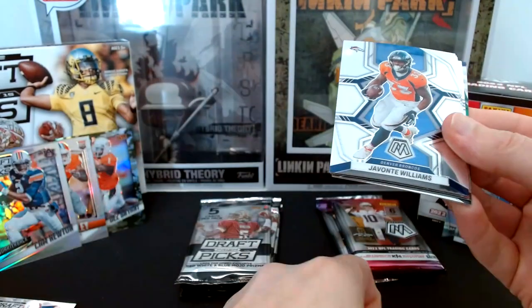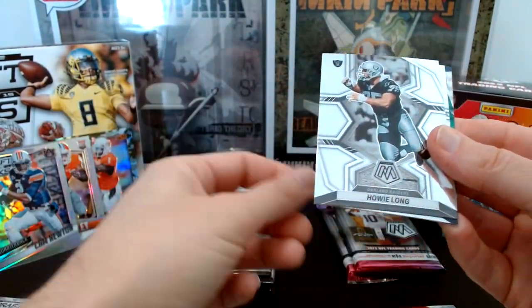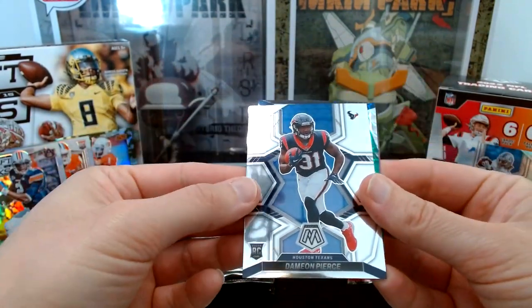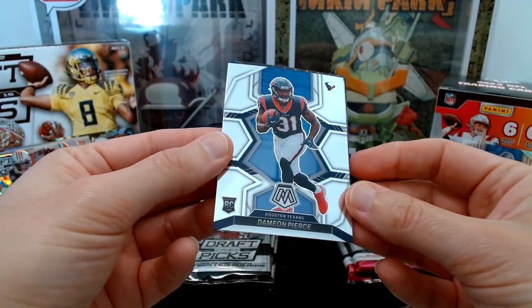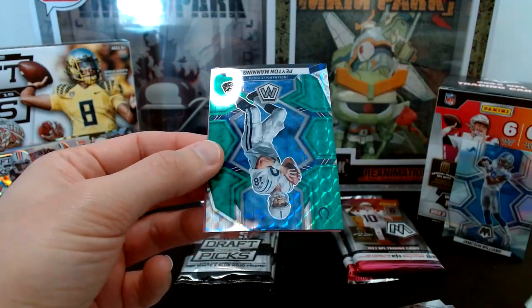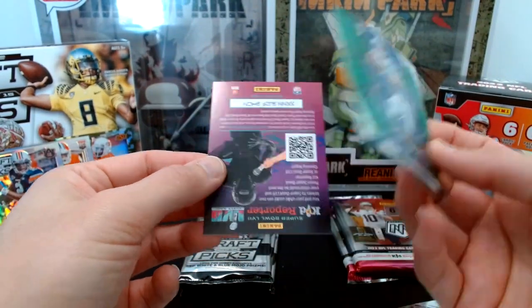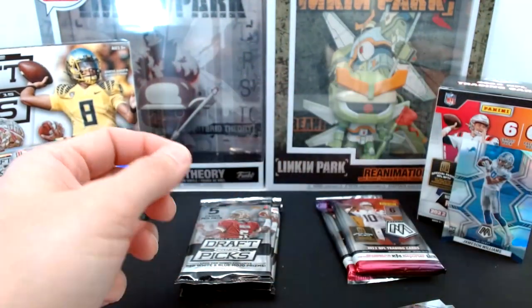Mosaic pack four: Rondell Moore, Jamon Williams, Trey Lance, Howie Long, a Damian Pierce — this guy was at one point the front runner for Rookie of the Year before he got hurt — and a Peyton Manning on the green Mosaic. That's a nice pull of Peyton Manning.